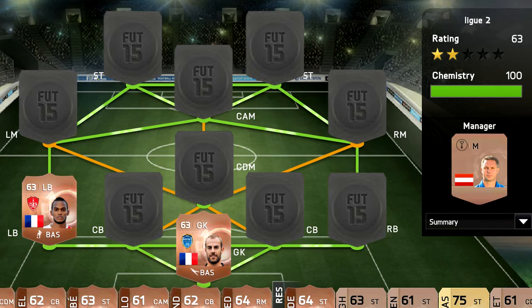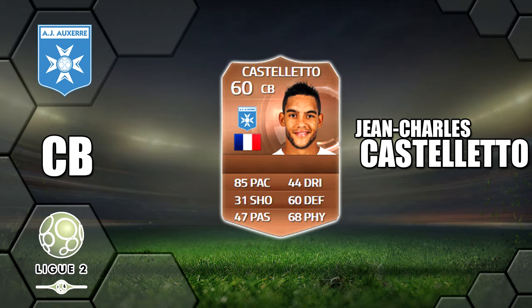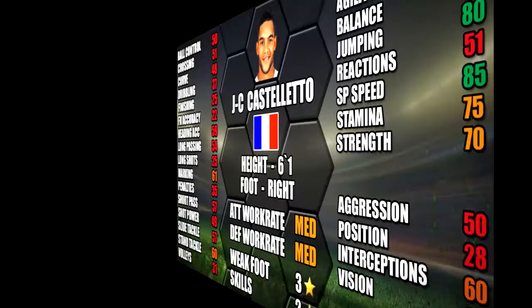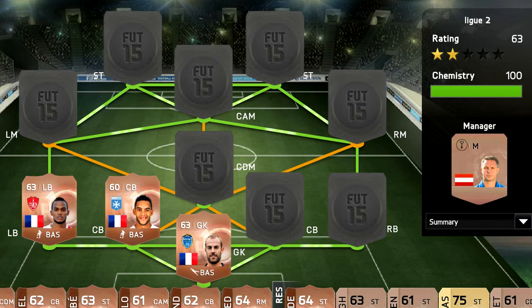First centre back we have Castelletto — he's got an amazing 85 pace for a bronze centre back. He has medium/medium work rates and his standout stats are 85 sprint speed, 84 acceleration, and 80 jumping. Unfortunately he may get price fixed due to his high pace. We managed to get ours at 200 on the first day of the web app, but if he is getting price fixed, we have other options coming later in the video.